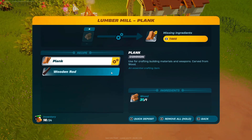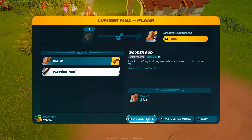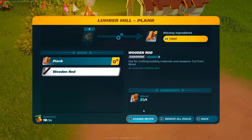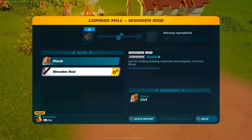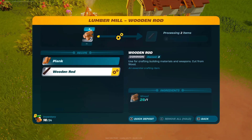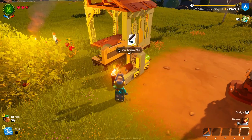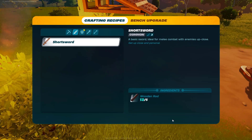I made wooden planks — I was supposed to make wooden rods. This is why you're supposed to remember to set the recipe. Let's set our recipe, change it, and now let's make these into wooden rods. And now we can make our sword. Yes — craft!